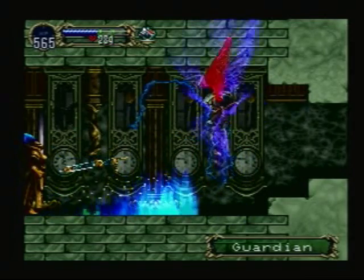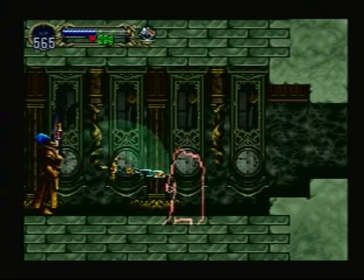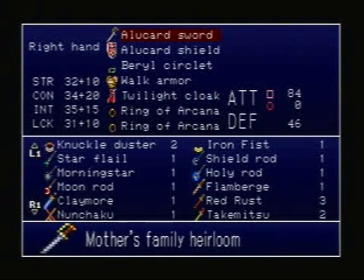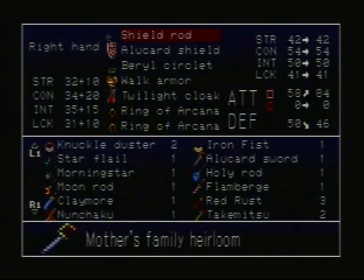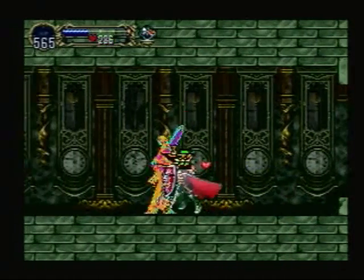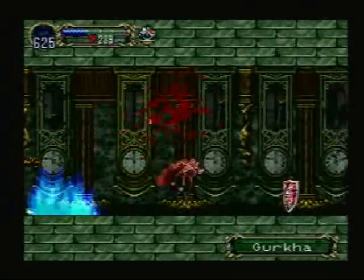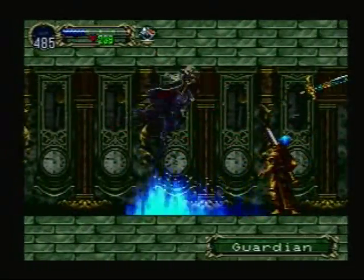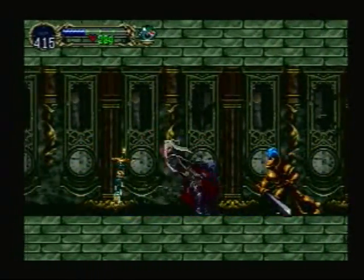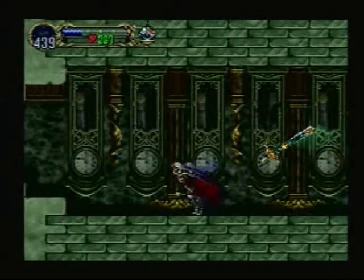And Guardians again — taking one point of damage from my Alucard sword. So we're going to abuse the Alucard shield. I abuse things. Ow. Stop doing that and let me hit you. There we go. And that also refills my heart — I forgot it did that.